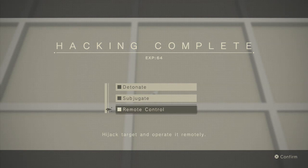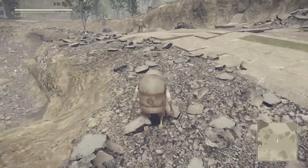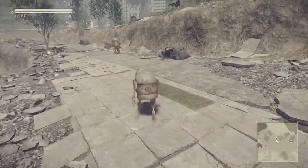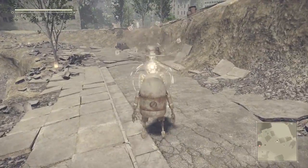In order to do this you need to be playing as 9S and you need to hack an enemy that is unaware of you. If they see you and you hack them, you will immediately explode their bodies.